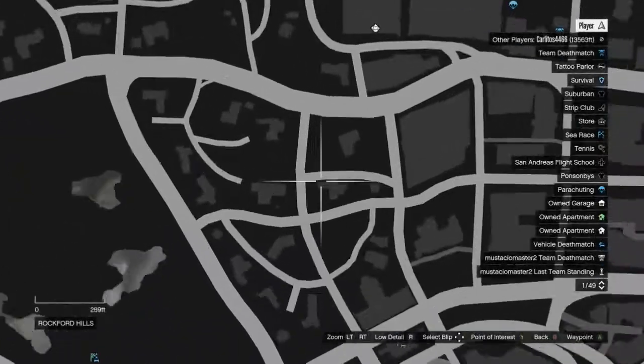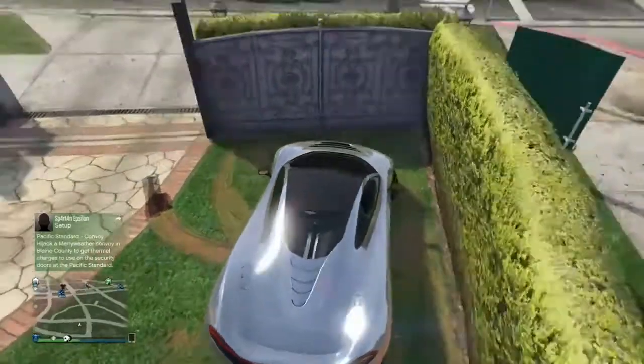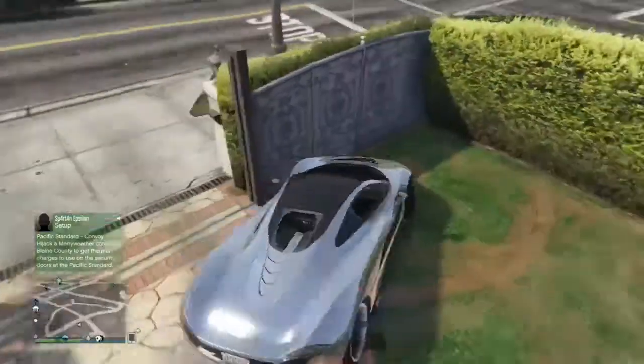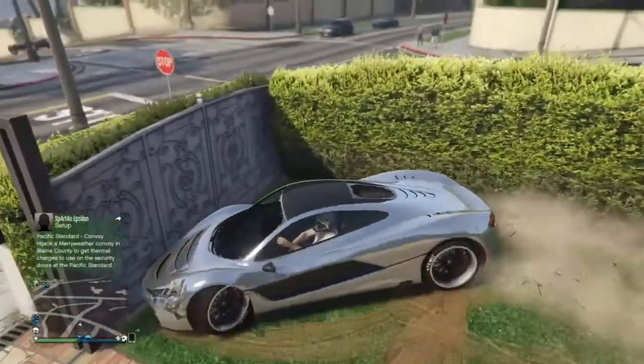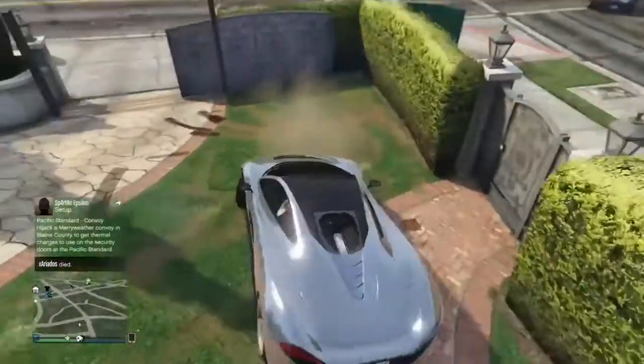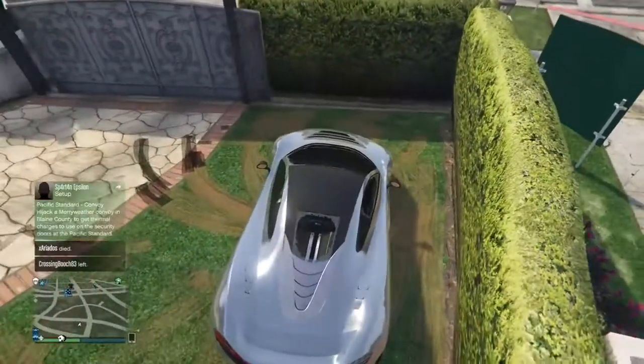Alright guys, you're going to want to come to this location on the map and once you get here, go over to the fence, make sure it's open, and hold LT and RT together where you kind of move back and forth. If you hit the wall or that grass bush thing in the right spot, you will go flying.